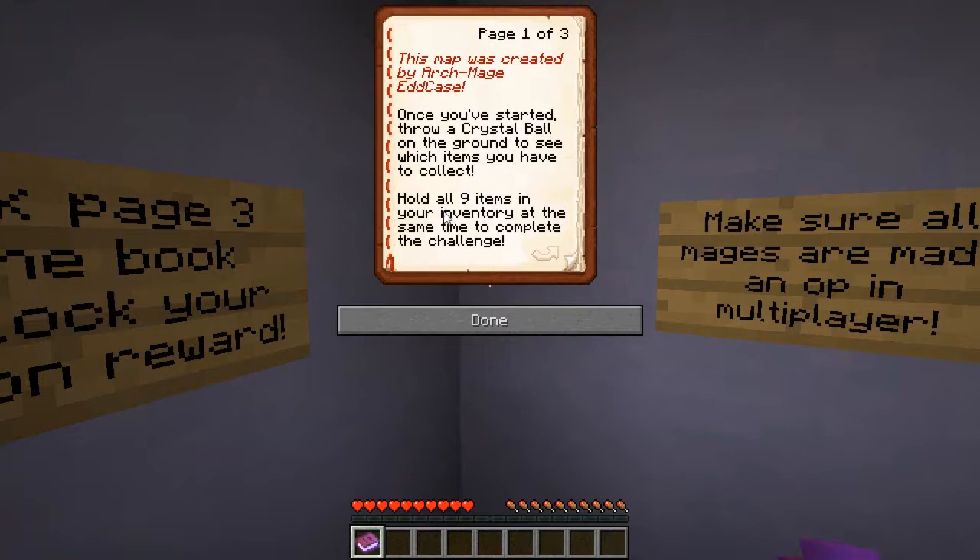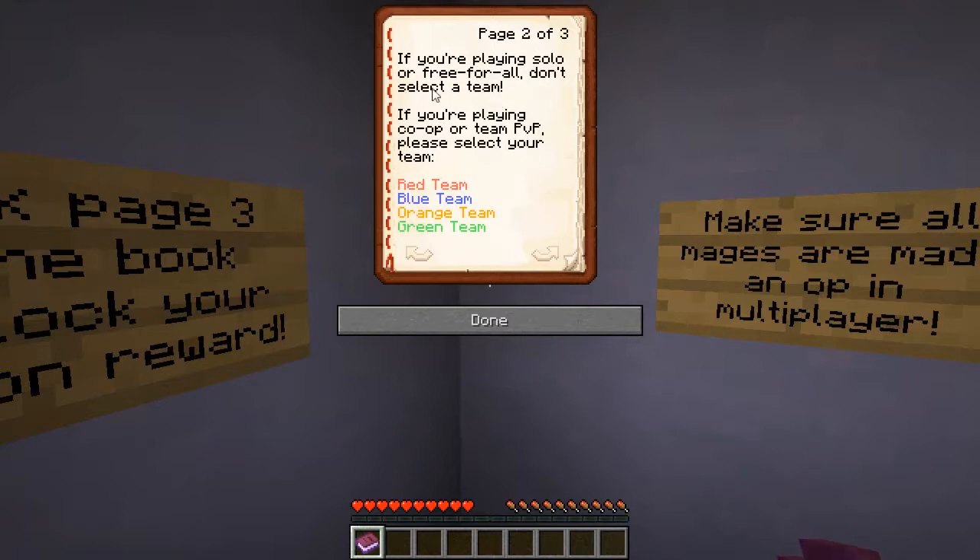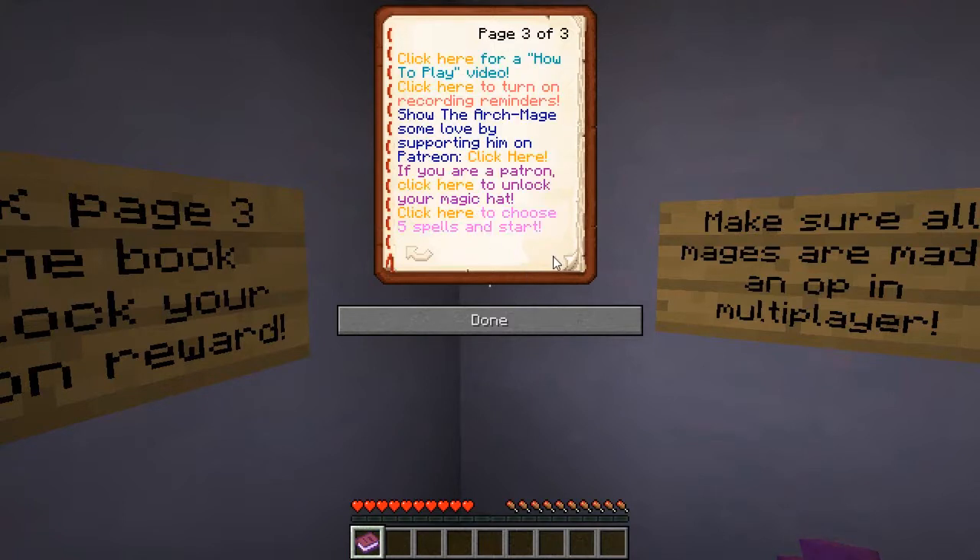The object is to collect 9 items in the inventory at the same time to complete the challenge. This is different from base race, where you have to have 27 items and bring them back to a central base. Here, you just need to hold on to all 9 of those items at once. If you're playing solo or free-for-all, you don't select a team, otherwise you select a team here.